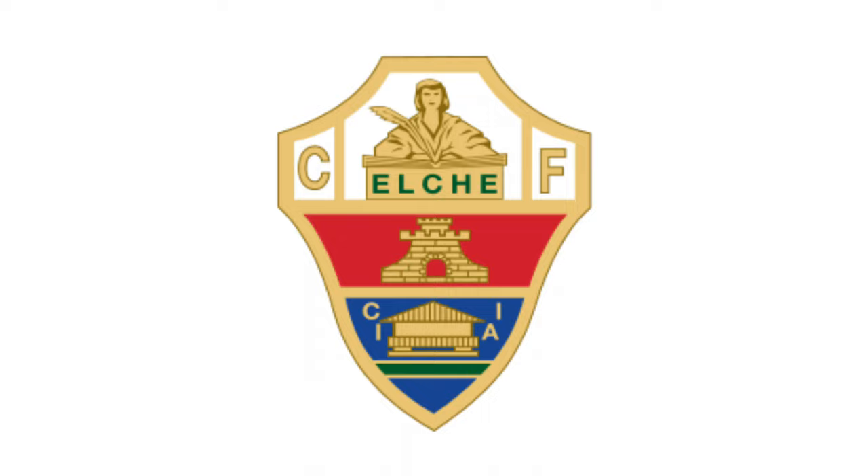The second section has a red background with what looks like part of a castle. I could not find any specific details as to what this could be, but most likely it's part of the Alta Mira castle that's located in Elche. In the last section at the bottom, it has a blue background with a building on it. Underneath the building, it has a horizontal green stripe. On the left of the building it has the letters C, I, and on the right it has the letters I, A. Sadly, after doing some research, I could not find out what the building is and what the letters mean.